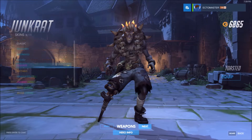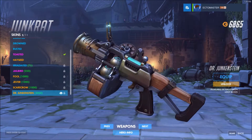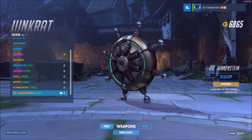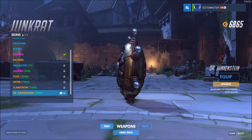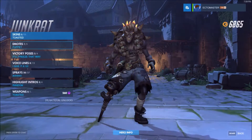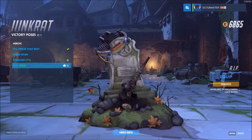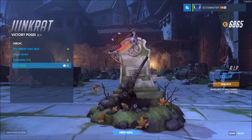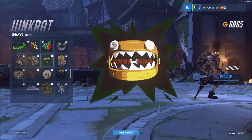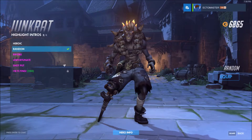Junkrat — obviously since it's called Junkenstein, there is a Dr. Junkenstein skin. So there you have it, with his weapons and his bomb. No emote. Victory pose R.I.P. — it's him with his legs sticking out, his trap on there, and his tire. That's really cool. I like that. I give it a ten. Happy Halloween voice line. Trick-or-treat spray — now that's awesome. No highlight intro, and that's it for Junkrat.